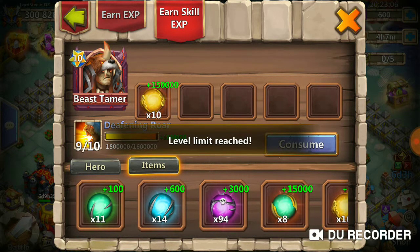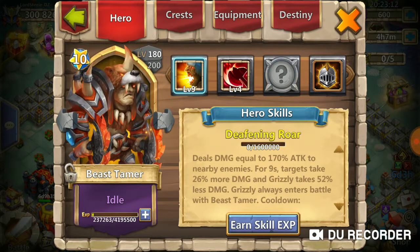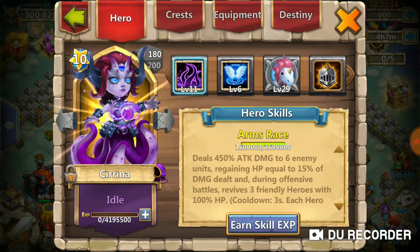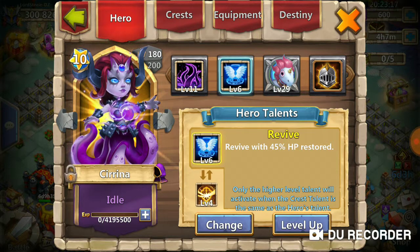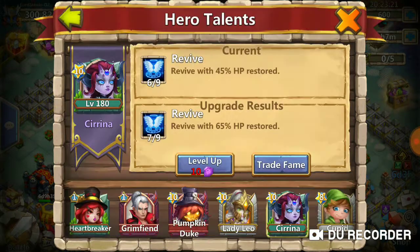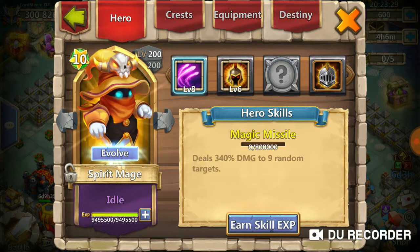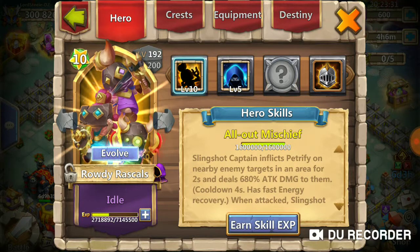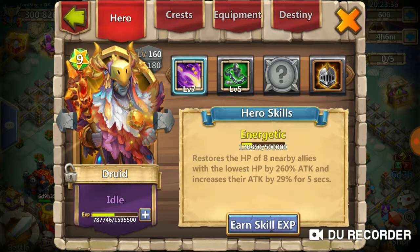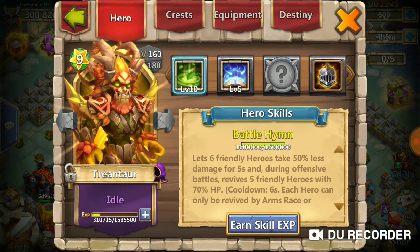I'm also debating on increasing Beast Tamer to 10. I'm using Serena and I'm gonna slowly get her Revive up to 9. For now I'm gonna use my fame to double evolve my Roddy Rascals so I can use them sometime next week. I took Roddy Rascals up from skill 8 to skill 10, and I took Threnity up to 10 as well.